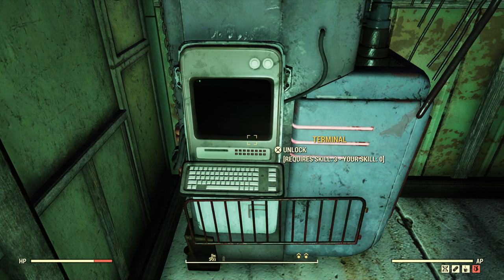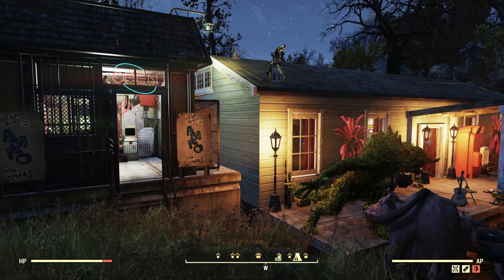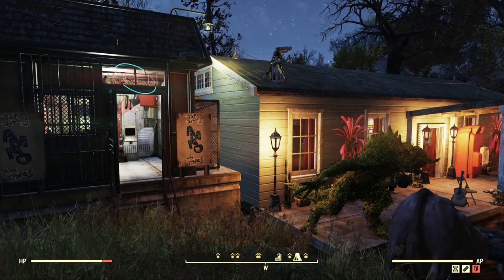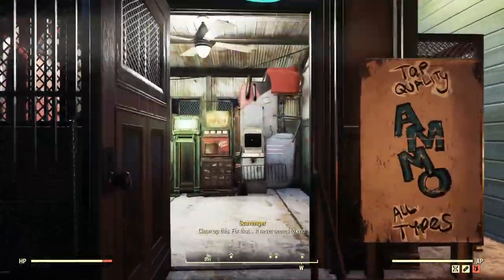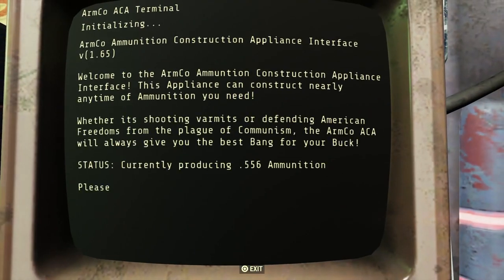You can plop this down nearly anywhere in your base without worrying about power. I say 'nearly' because my base is over water, and no matter how hard or where I tried, it would not place on the floor because it said you can't place it on water. So I had to put mine outside in a little shack, as you can see here. Nonetheless, it has a little computer terminal you can click.